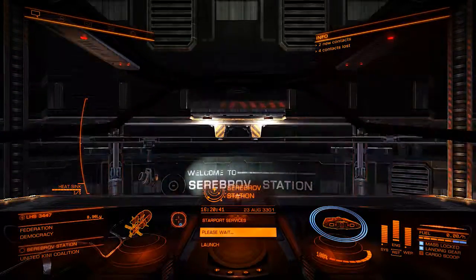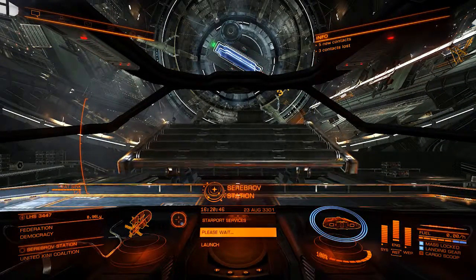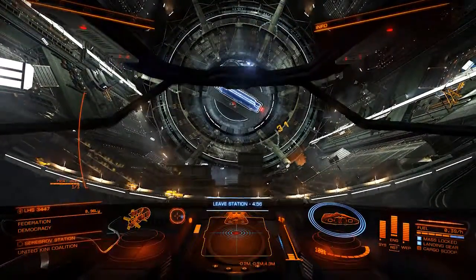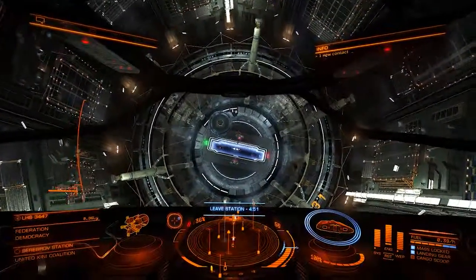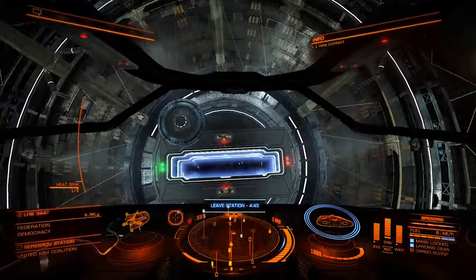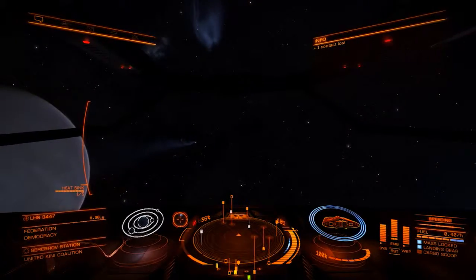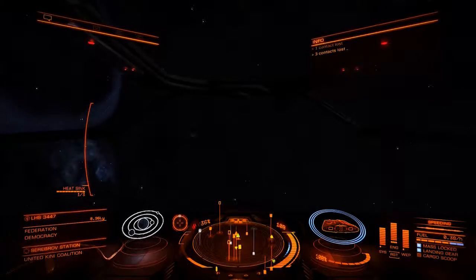I've gotten a lot better at this game — I've been playing a decent amount so that I'm able to learn how to do things a little bit better, learn how to fly a little bit better. That was also a space lock, which is like a much bigger docking area — that's where you can buy ships.